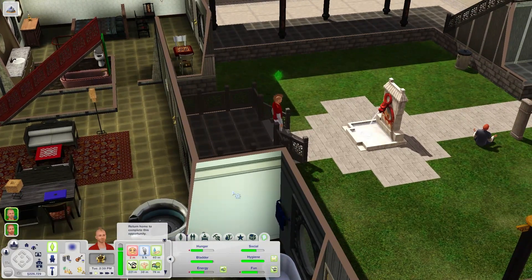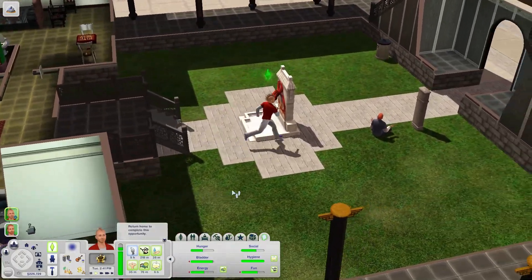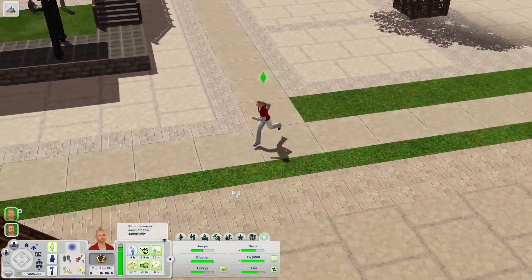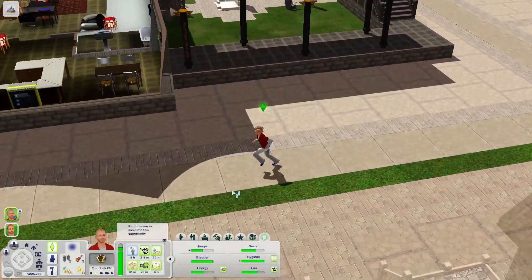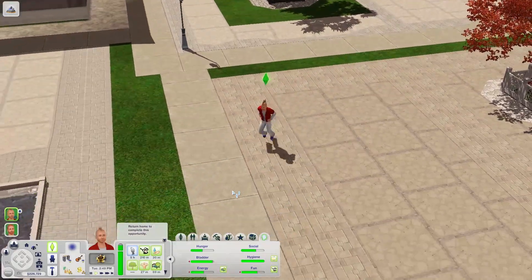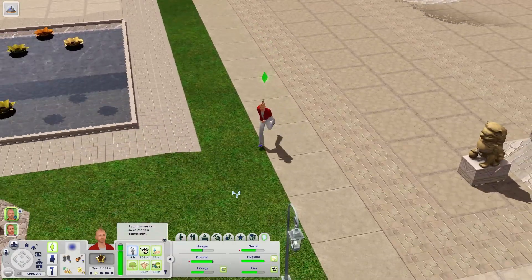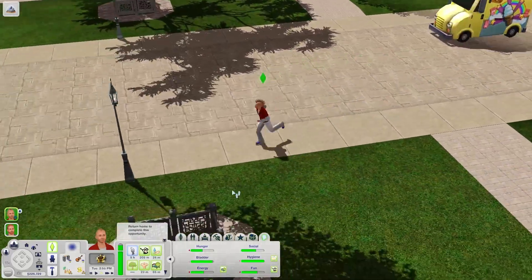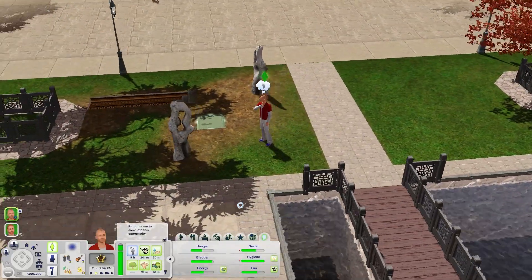Hey, this is John. Welcome back to my Sims 3 Let's Play. We are in China still. Jesse is going to go over to the market to find some things to cook. I do want him to do the cooking challenges, and that means he needs to make 75 meals. We are nowhere near that right now, so let's work on that.